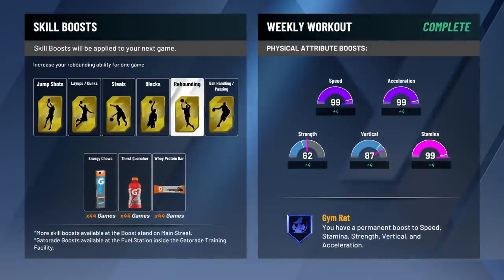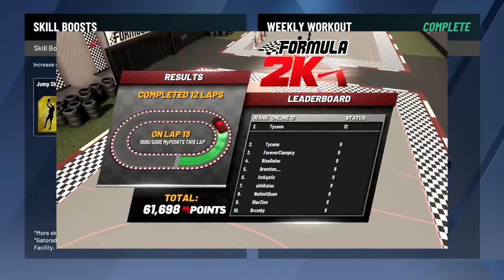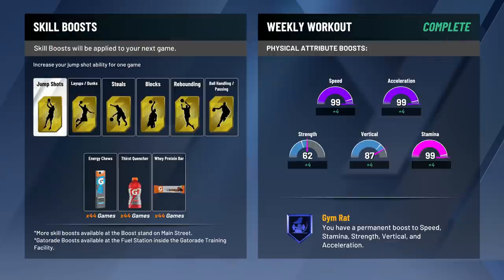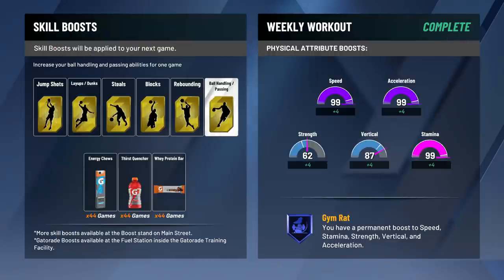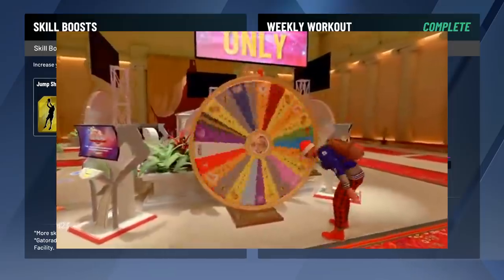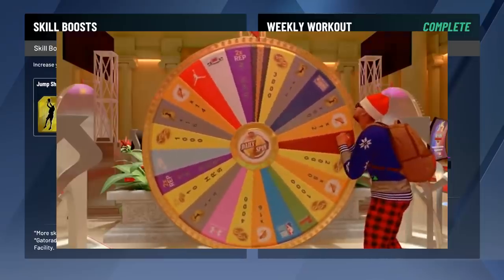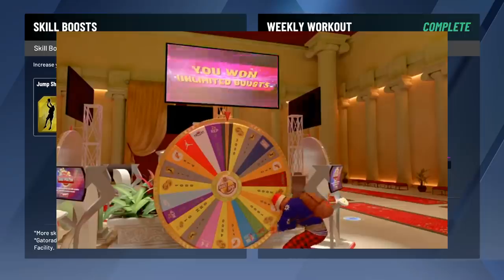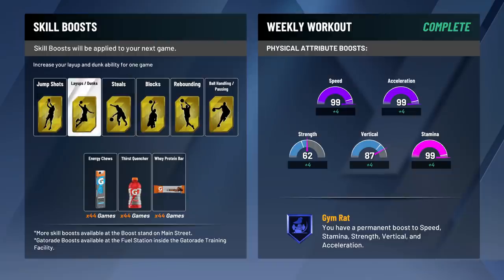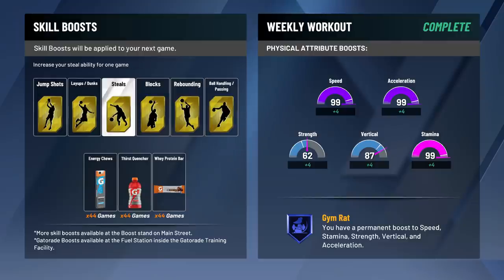Another way to win unlimited boost is off the bonus on the Elite Wheel — once you hit Elite One you can spin this wheel in the daily bonus, and if you hit bonus you have a small chance at winning unlimited boost. Also, when you hit Superstar Three you get the Gym Rat badge, which gives you plus four to all attributes — more stamina, more speed — and as we know it helps with shooting since you'll have more energy available.